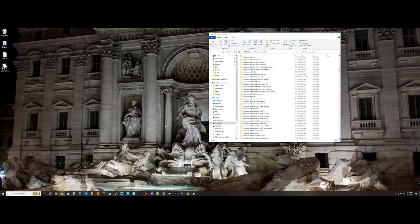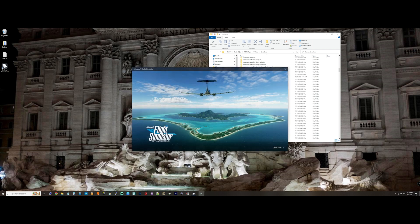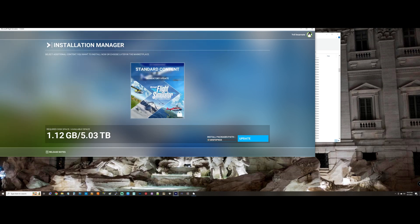Then start the simulator. I'll cut here and rejoin when it gets to the downloading part. When you come back, it's going to tell you that files are missing and you need to update. It's noticed the content is missing, and the installer will automatically go get it — just click update.